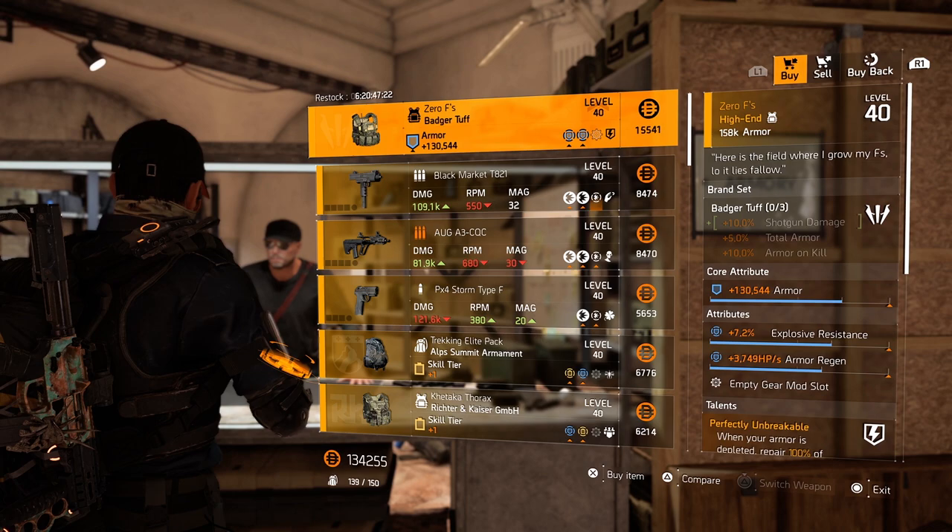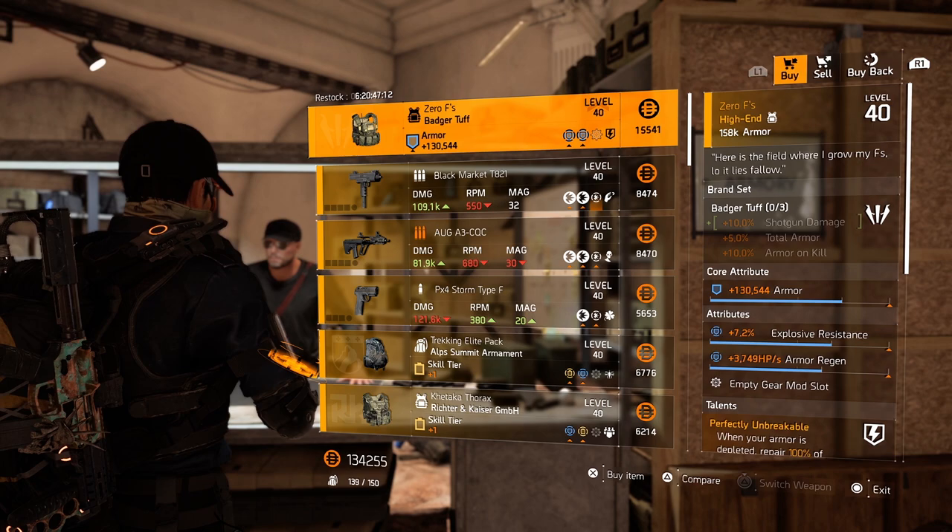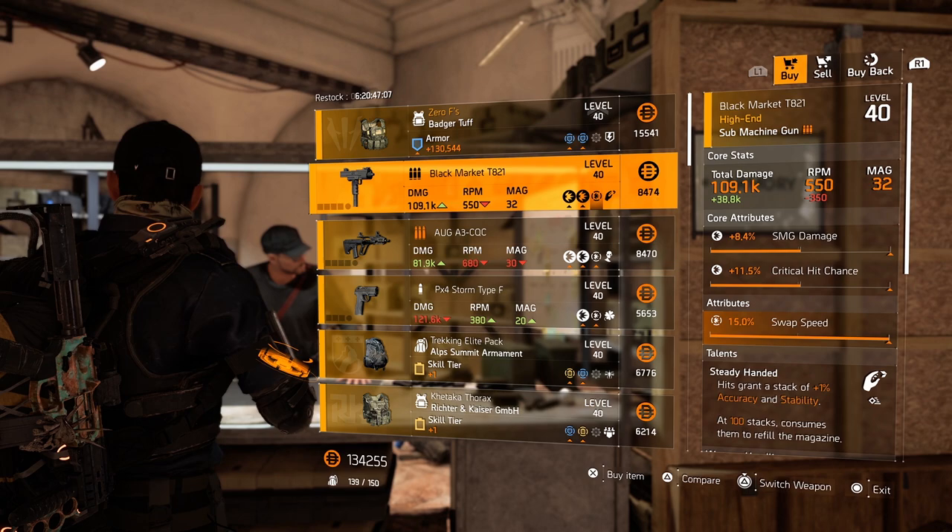Zero Fs, Badger Tov of course, with the perfect unbreakable on there. 130k armor, 3.7k armor regeneration and explosive resistance. Pretty decent one — roll the explosive resistance away for whatever you think is necessary. You have a pretty decent unbreakable.